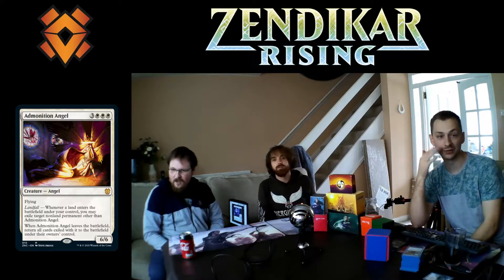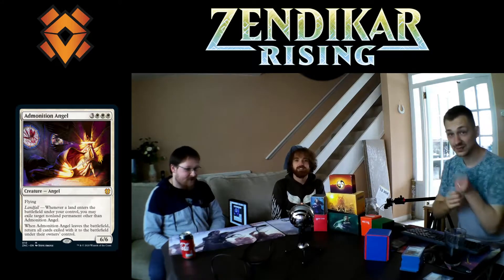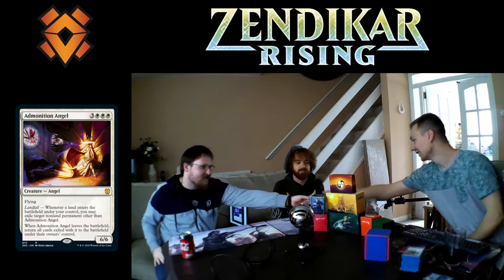There are a couple of cards we took out because they were too expensive mana-wise — you want more Rogues, not very expensive cards. Then the other precon has one standout card: a land that, whenever a land enters the battlefield under your control, you may exile a target non-land permanent other than Emeria's Call. When she leaves the battlefield, all exiled cards return. It basically acts as a board wipe that comes back.